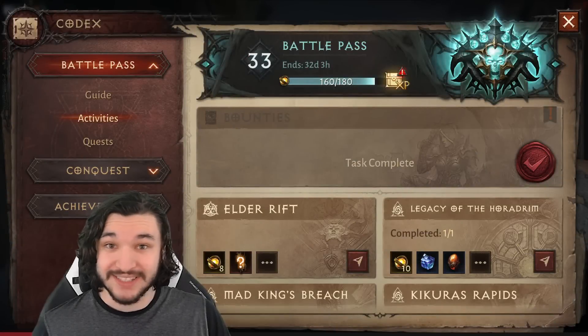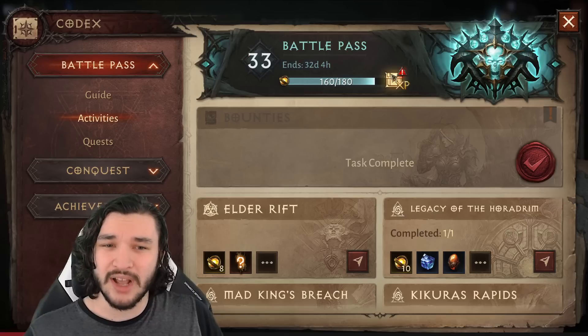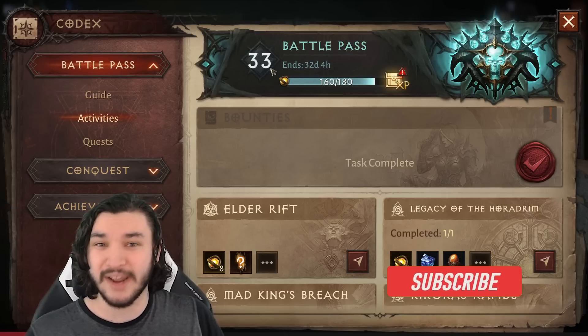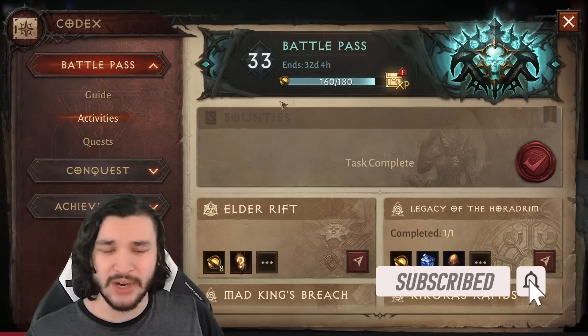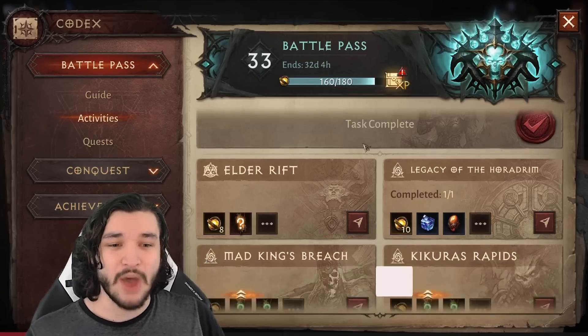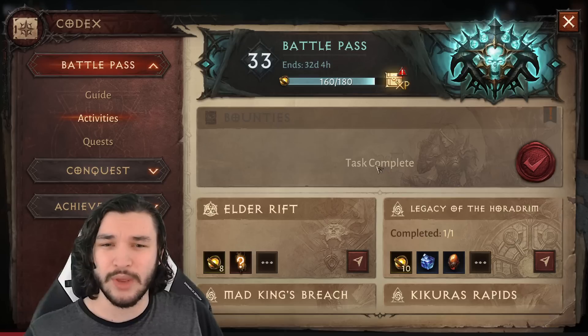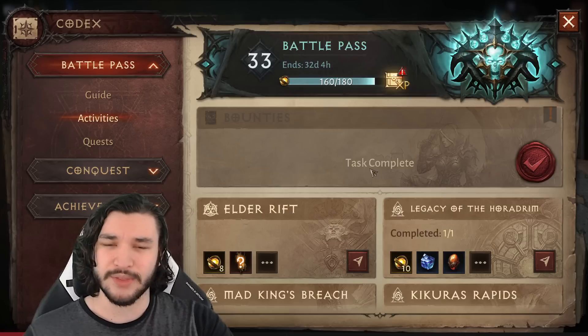If you've seen my 1 to 60 leveling guide, a few things remain the same. By this point you'll probably have your battle pass maxed out, so you can't take advantage of the XP boost from that — it resets weekly, so it's a nice boost on reset day, but after that you'll have to rely purely on grinding. Bounties don't give a ton of experience but are generally worth doing for loot rewards.